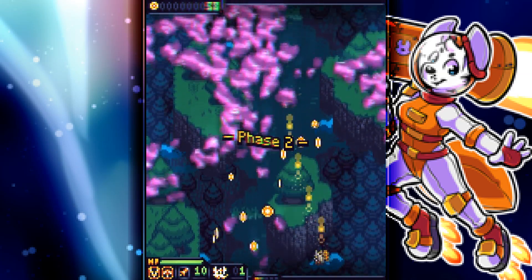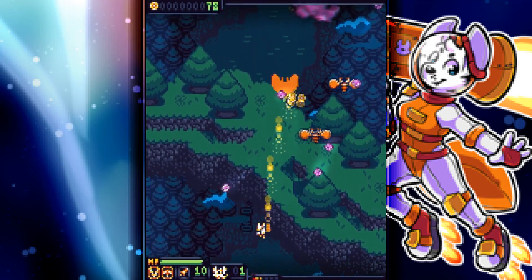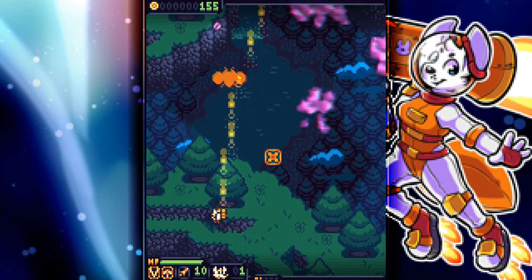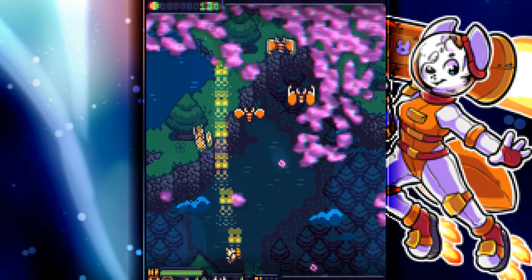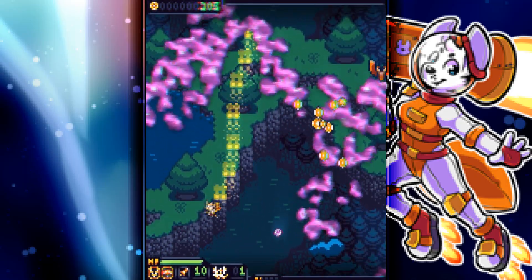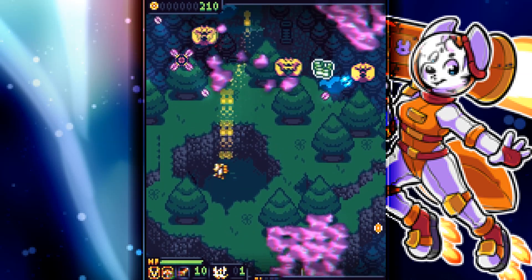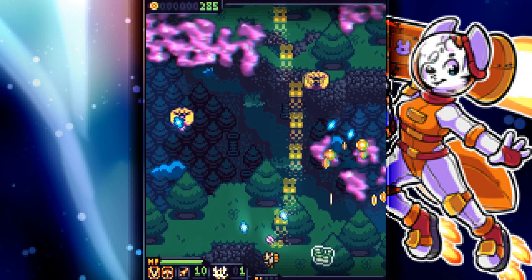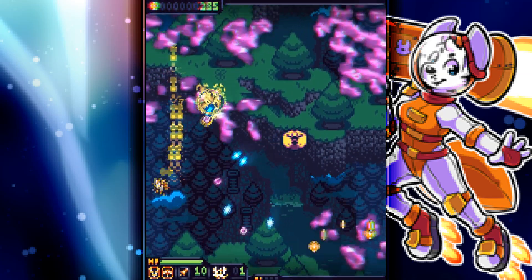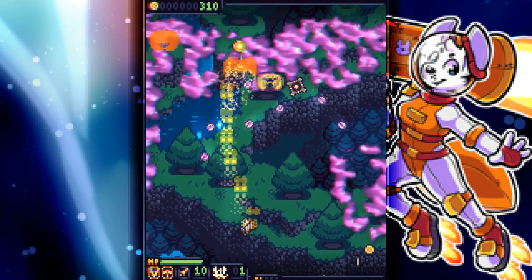The game's difficulty starts off pretty fair, giving you health and power-ups. The difficulty increases at a very good rate, allowing you to get adjusted to the game before all of the craziness starts. Eventually, there were bullets everywhere on the screen with more and more enemies to take down, and the enemy types began to get more difficult.